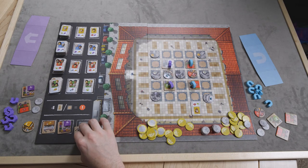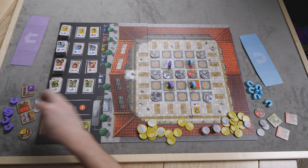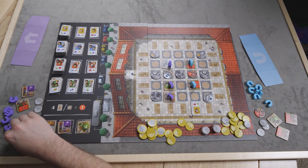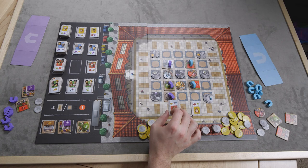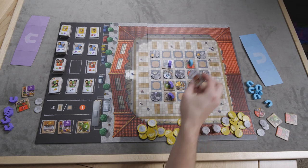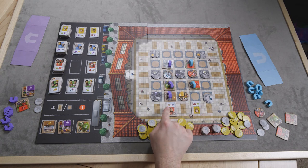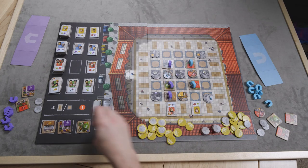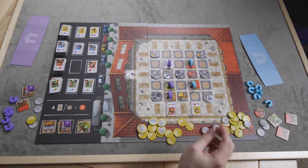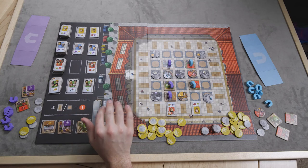We now have a nice two-by-two grid. I take a tile and diversify a bit. To show an accelerated game state: you can only put a customer down if the number of stalls in that row are equal to or greater than the number of people on the customer tile. So I can't put a three-customer tile in a row with only two stalls, but I could place it where there are enough stalls.